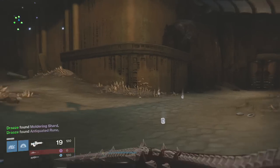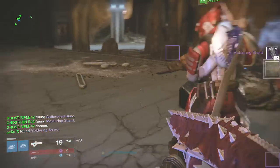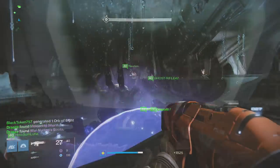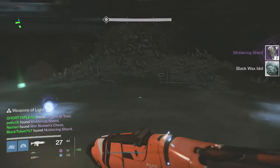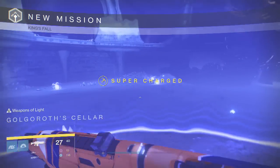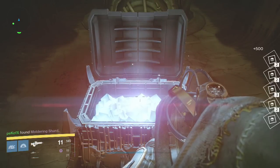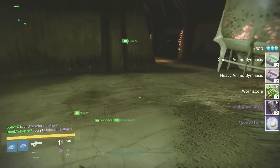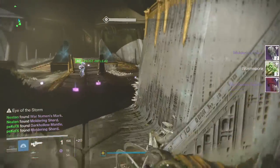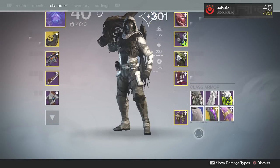Now that we've beaten the raid on multiple occasions, we sort of have the mechanics down and we're focusing on perfecting each encounter. My group needs to work on the War Priest encounter, because in normal mode you can revive each other but in hard mode you can't. The way we do War Priest is we chain revives — we sit in the buff that gives you damage, you die after like 10 seconds but we keep reviving each other passing the buff. That obviously wouldn't work in hard mode. You can't even self-res if you die in the buff, so we definitely have to work on that. I think you have to kill adds to increase the timer.